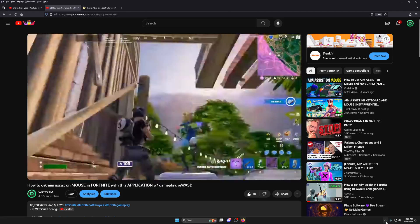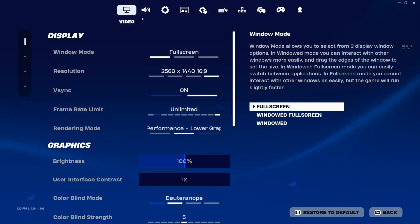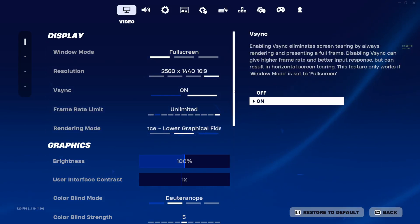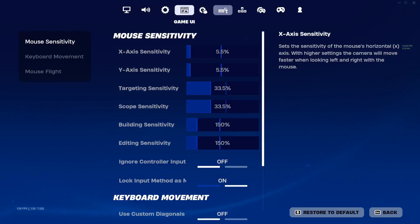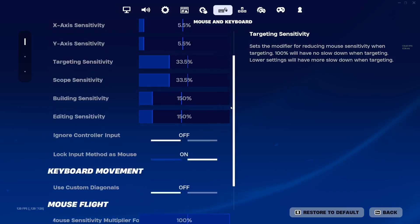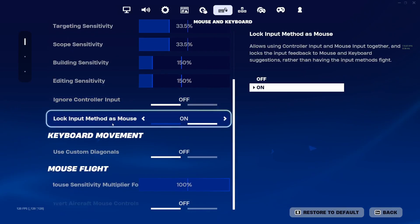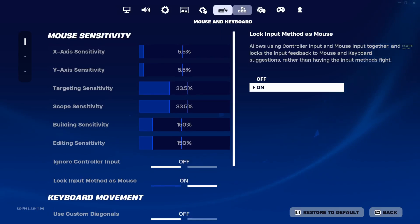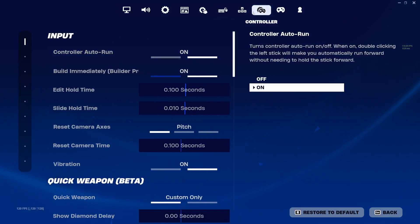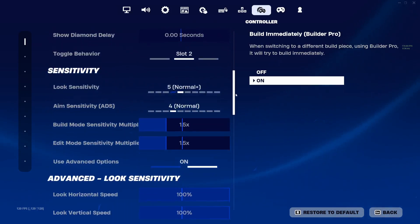We'll look at the config in ReWASD and I'll show you guys everything. Now that we're in game, we have a new settings menu — not much has changed with the settings, it's just a different layout. The most important ones are going to be on the mouse and keyboard layer. You're going to want Ignore Controller Input off and Lock Input Method as Mouse on. Then go to the controller layer — this is where all the settings are for your sensitivities.